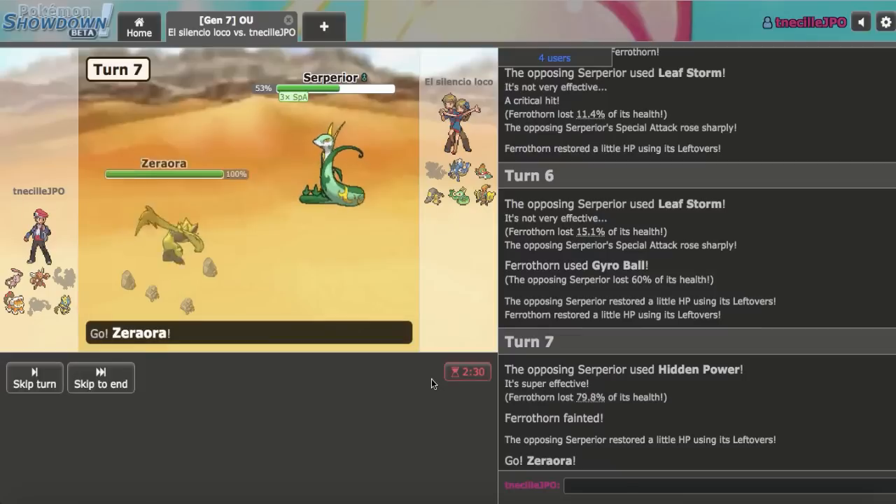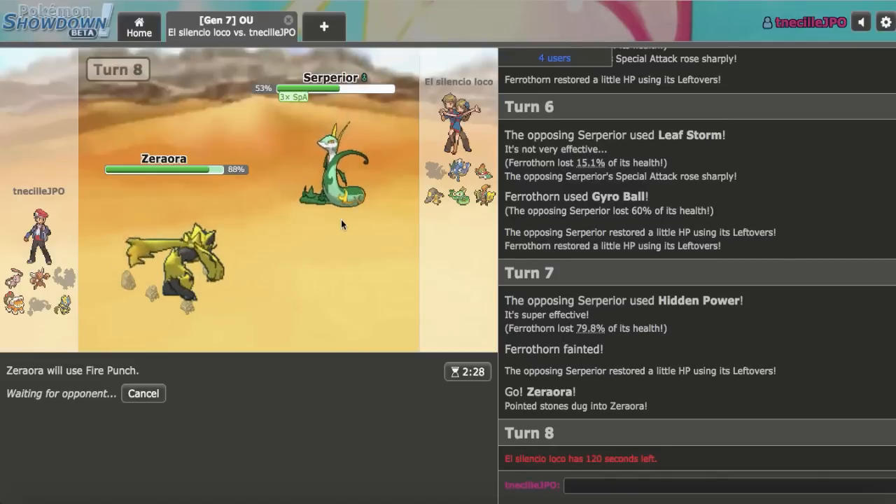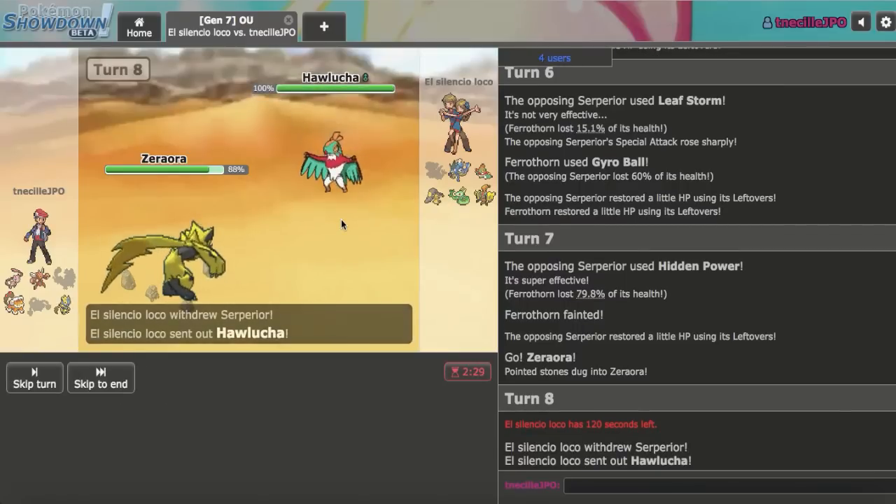I gotta go Zeraora and click Fire Punch — it should knock this out without any problem. They don't really have good responses anyway, so I'm anticipating them to stay in with their +4 Serperior. Scizor is now my best Gyarados check, which is going to be tough. I need to SD up as soon as possible. I think they're debating whether to switch out, but I don't think they should. Whatever they come in with isn't going to appreciate the hit. Koko might die to Fire Punch plus Plasma Fists under Electric Terrain — I think it actually will.